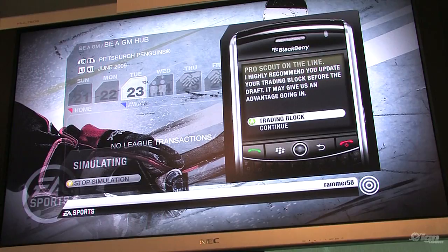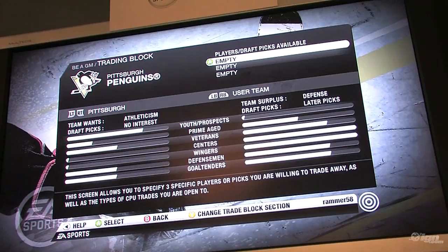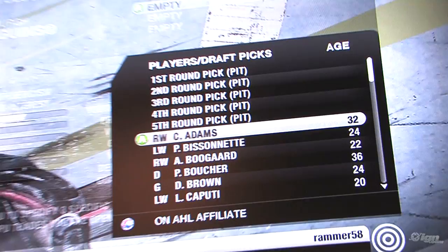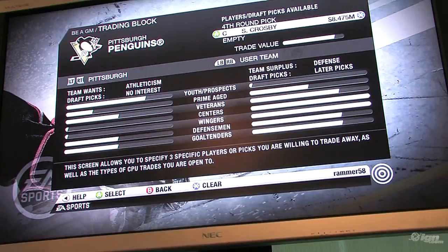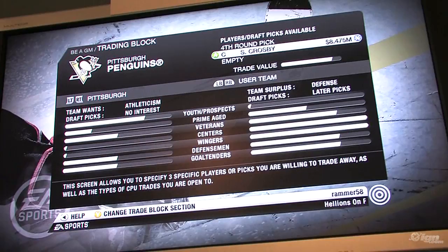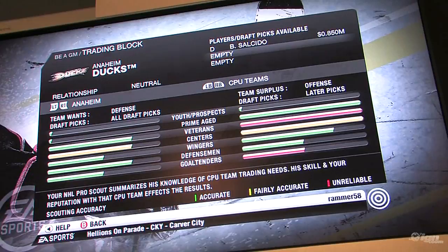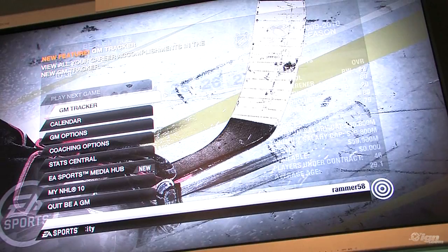We have a new phone system, because GMs are always on the phone. It takes us to the trading block, which is a feature fans have wanted for a long time — it's the first time we've had it. With the trading block, I can put up players from my team that other GMs will know are eligible and that I'm willing to give up. I can also look at other teams' trade blocks to see what they're willing to offer.